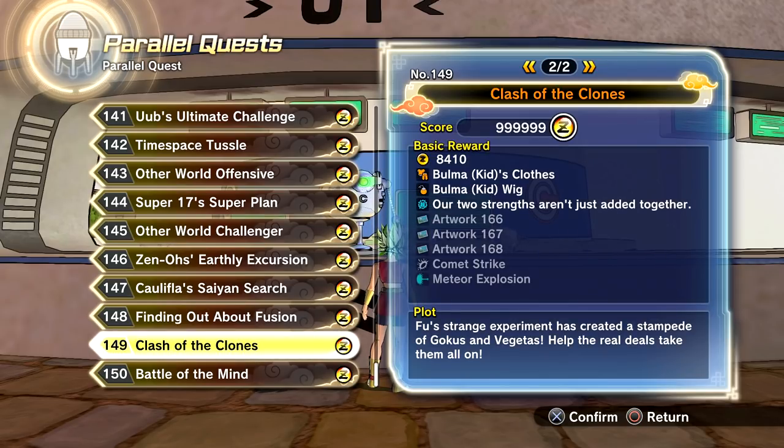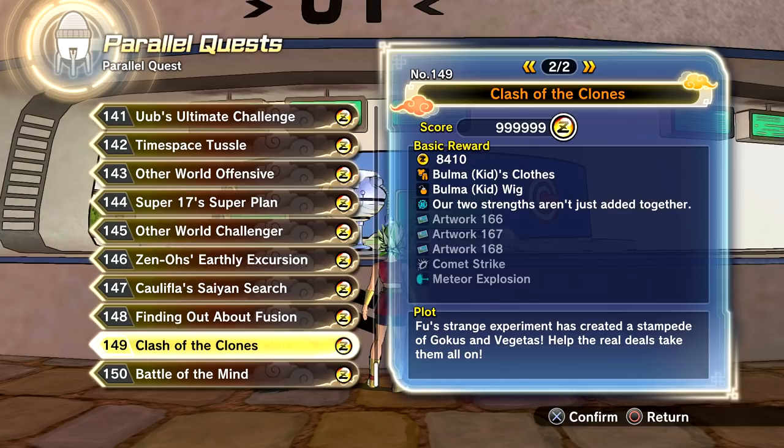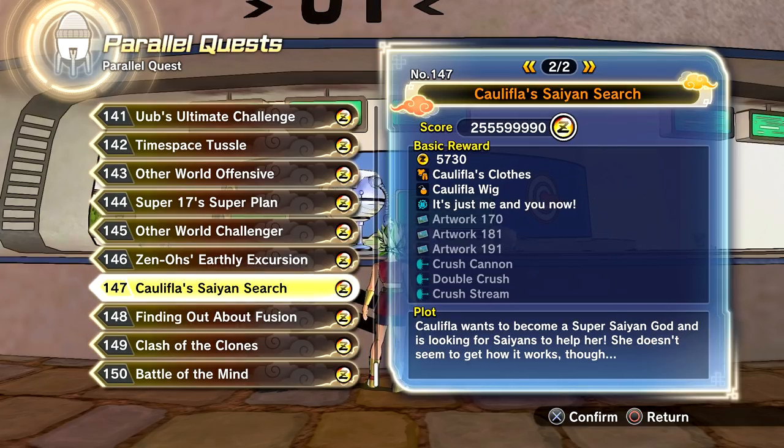Moving on, we have Clash of the Clones, which has all of Kid Bulma's clothing — though note it only works for females. End of Z Trunks clothing is also here, and it only works for males. There's also the Kefla super soul 'Our two strengths just aren't added together,' artworks 166, 167, and 168, and Gogeta's skills: Comet Strike and Meteor Explosion — he only has two. The last quest, Battle of the Mind, is mainly for Jiren with his super soul 'I will prevail no matter the cost,' artworks 192, 226, 243, Impact Flare, and Power Wall. Those are all the paid unlockables — skills, costumes, artwork, and super souls.